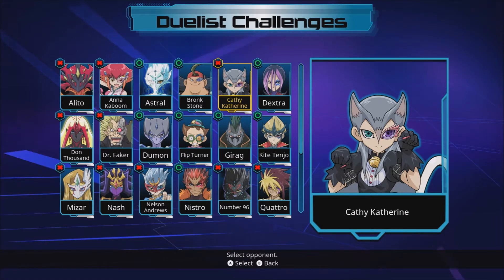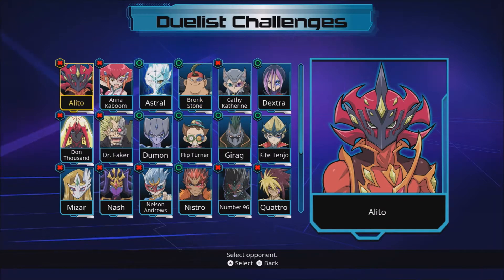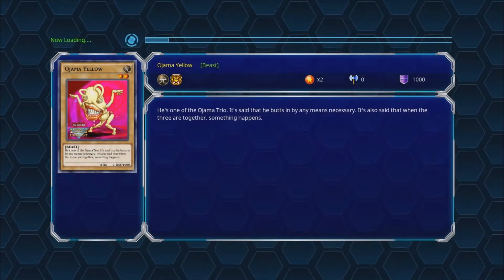Duelist Challenges is pretty much one of the easiest game modes — you just play the game, unlock all these characters, and you can easily win every duel with this booster pack. But anyway, Alito, you're the first victim, because today we are using Absolute Power Force, as I already said. Let's get this over and done with.